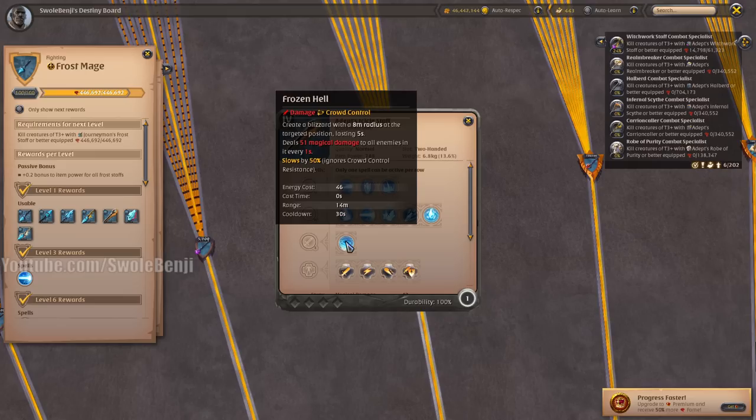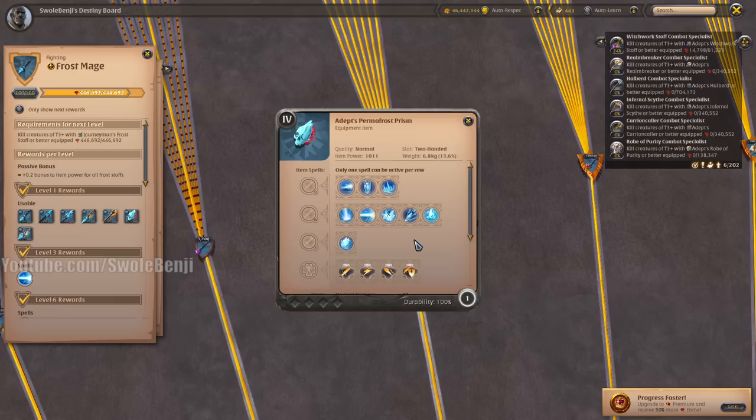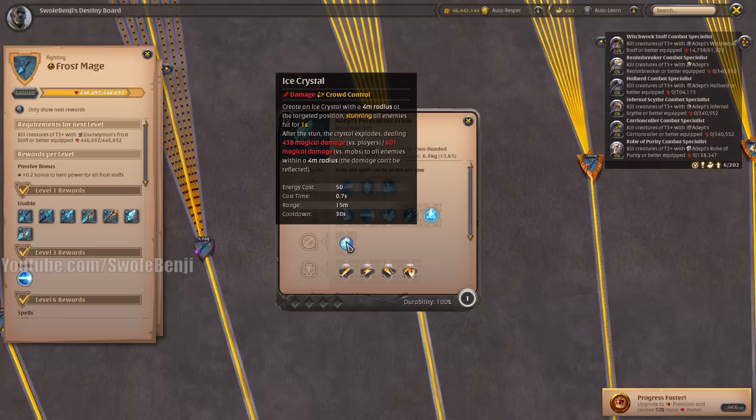The Icicle Staff barely deals damage — it's just a big slow. Again, this is for guilds, not for solo players. However, the Permafrost Prism, out of all the Frost Staffs, has some solo usage.